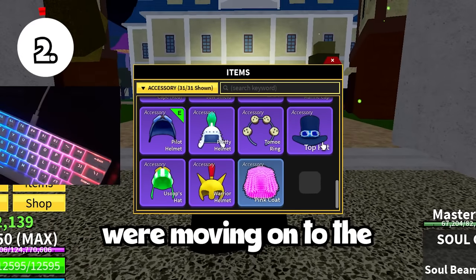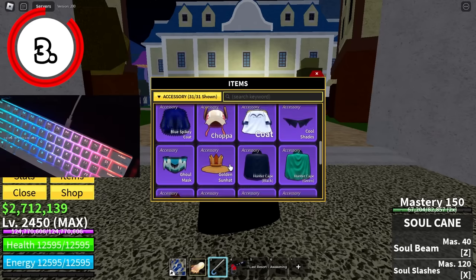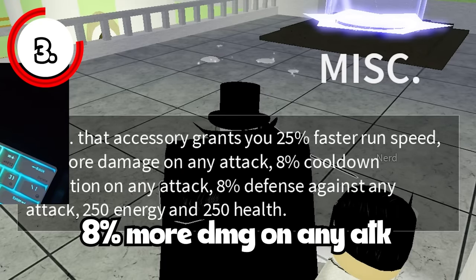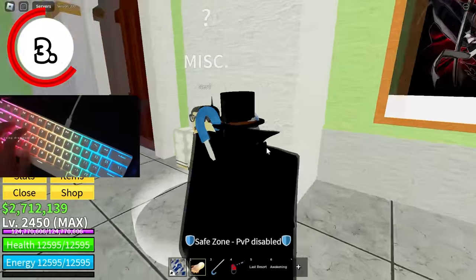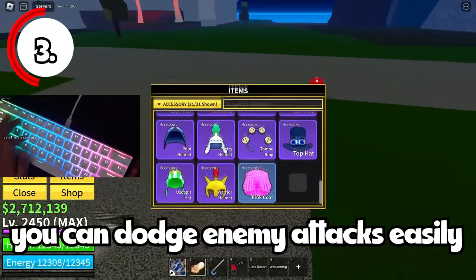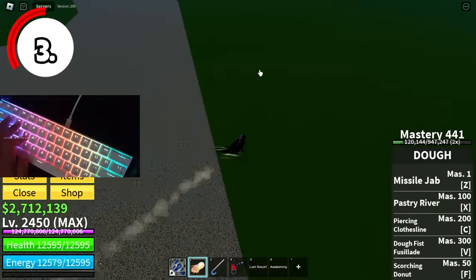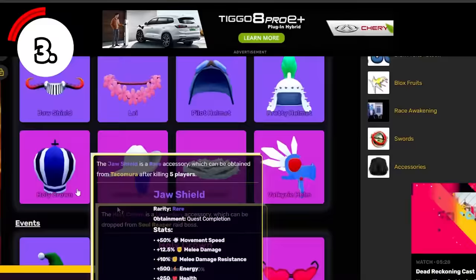Now moving on to accessories. I use the Pilot Helmet because it gives more speed, but you can choose anything. Accessories have their own pros and cons — for example, Sewing Glasses give 8% more damage on any attack. I recommend using the Pilot Helmet for the speed bonus: 130 faster run speed. Use Phylo's Element to be faster and dodge combos. You can study more about accessories on the Blox Fruits fandom wiki under the accessories tab.